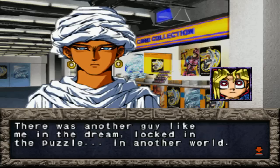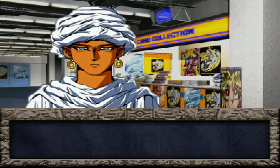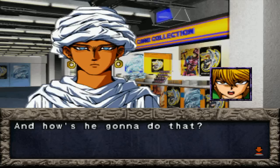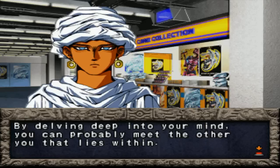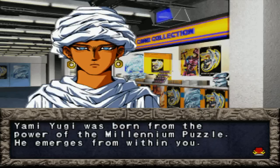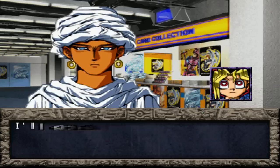Shadi, I had a weird dream about the Millennium Puzzle. There was another guy like me in the dream, locked in the puzzle, in another world. It was a really strange dream. We can use my Millennium Key to open your mind, Yugi. By delving deep into your mind, you can probably meet the other you that lies within. Yami Yugi was born from the power of the Millennium Puzzle — he emerges from within you. The dream you had may have something to do with a secret he has to tell you. I think this might be the time to meet and talk.